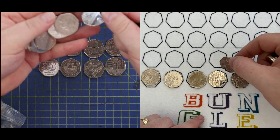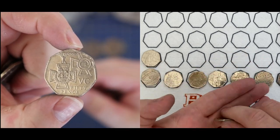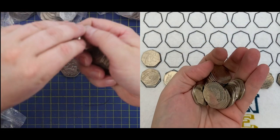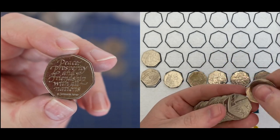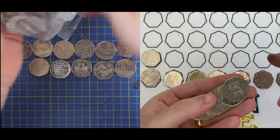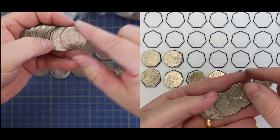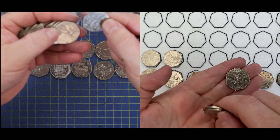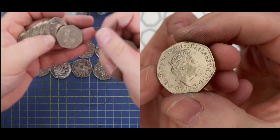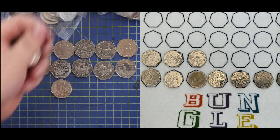That's a second Paddington at the Station this round — there's been three altogether in this hunt, which is unprecedented. I think that's four Olympics I've found. I'm up for signing the Benjamin Bunnies — coins go through worse things in life than getting signed, so why not? I would do it more if I just remembered. Sometimes I get so lost in the coin hunt that I forget to do these little things.